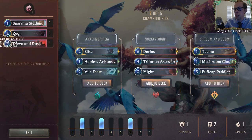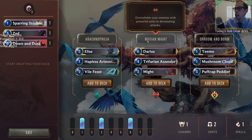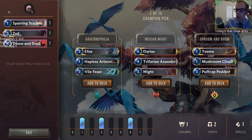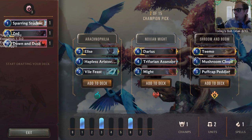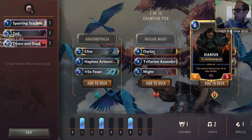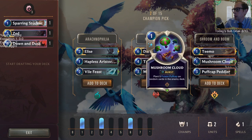Now we can pair Ionia with either Shadow Isles and go Elise — which is pretty awesome — or pair with Noxus and go Darius, which is a lot more power, like a stompy deck. Or we could go more of an elusive tempo deck with Teemo, Mushroom Cloud, Puff Cap Peddler.